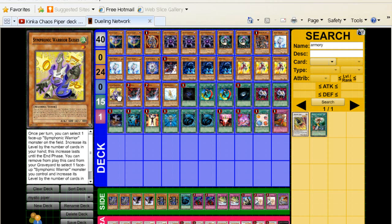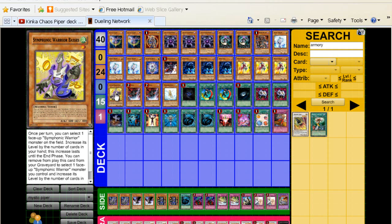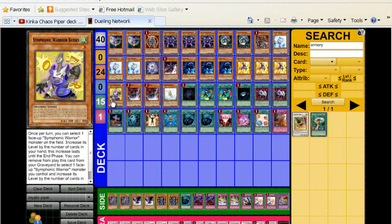Symphonic Warrior Basses — this is a great tech for the deck that he came up with. I actually like it, though I don't like running two — I think one is a little bit better. If you can get this into the graveyard quickly, you can abuse it with Kinka-Byo. You use Kinka-Byo, you bring this back from the graveyard, and whatever cards you have in your hand, you add those card counts to the levels for this card. So if you have five cards, this guy becomes level six, plus the Kinka-Byo on the field makes seven. And if you have a Glow-Up in the grave, then you can get a quick level eight. This is also very good for getting our Trishula.